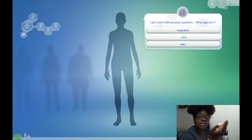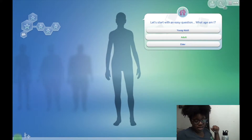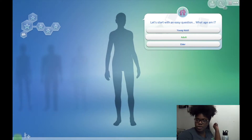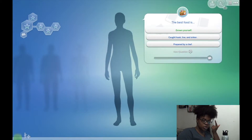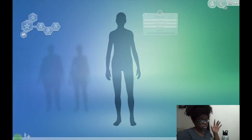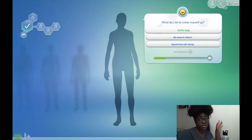We'll randomize her name and create a last name. Hey Siri, flip a coin — heads! So we're making her a young adult to give her a little more time. Her story choices: best food is grown yourself, feels most rewarded when helping people — very fitting with seven toddlers. Cheers herself up by spending time with family, which is perfect. She grows fruits and vegetables in her garden.